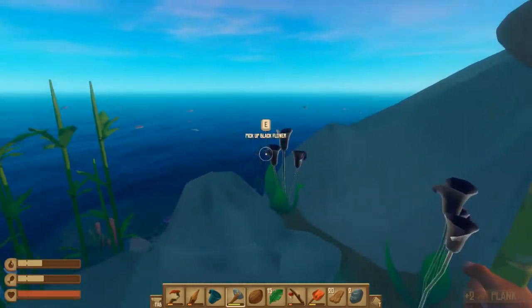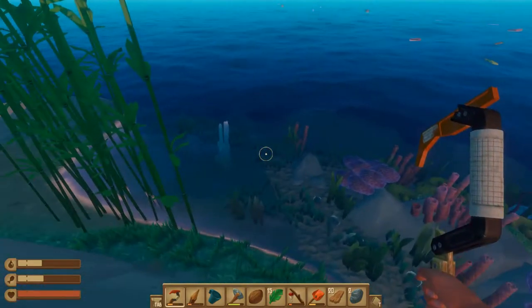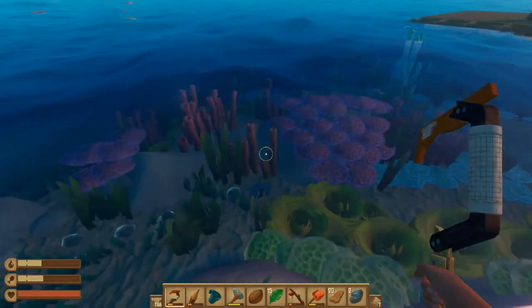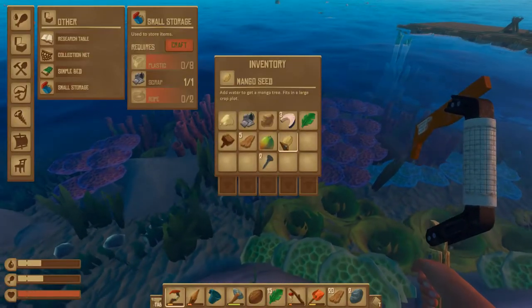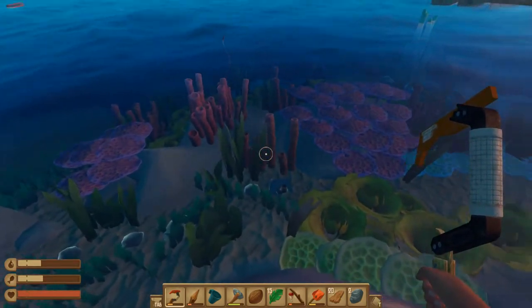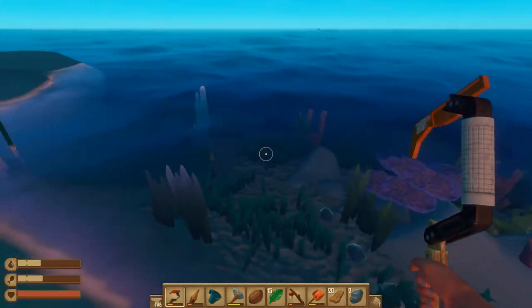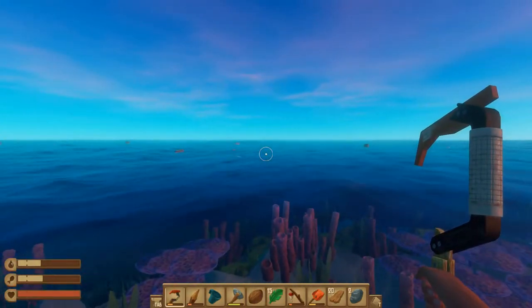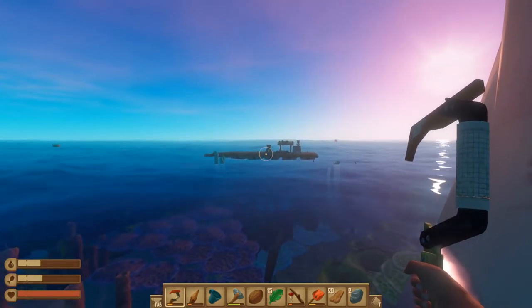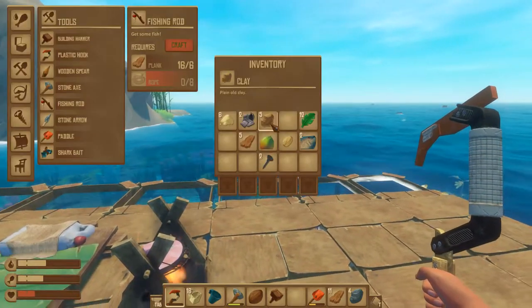Nothing much by the looks of it — just a whole bunch of stuff in the ground. It's going to be very vulnerable to shark attacks. I got a mango seed, one sand, one clay. I need to gather some more stuff. It's actually getting dark, so let me gather a few supplies. I'll bring you back when I have some stuff. I did manage to get some clay, sand, and a few bites from the shark.